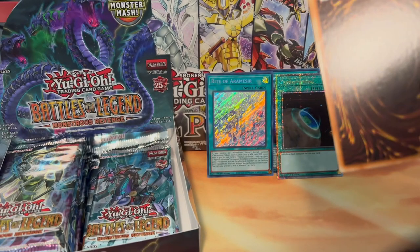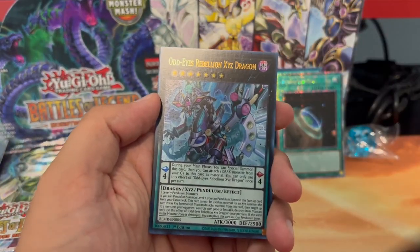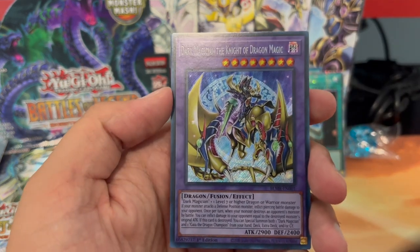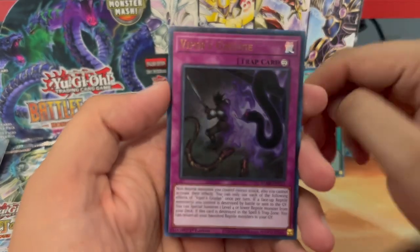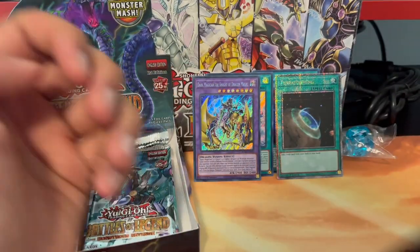We still have yet to pull a starlight from the other Battle of Legend box — I'll see if I can get my hands on that one. Oh, Dark Magician the Knight of Dragon Magic — nice! Also Viper's Grudge and a Black Mamba.